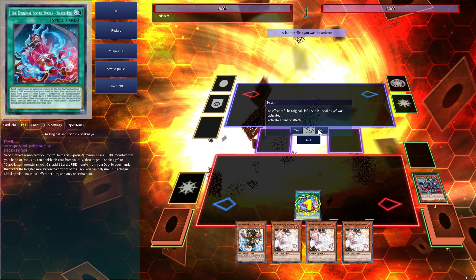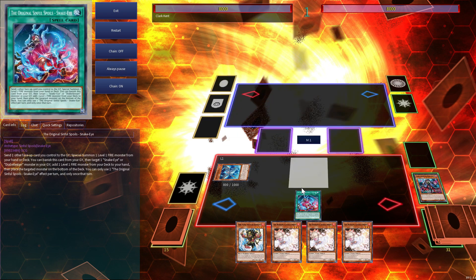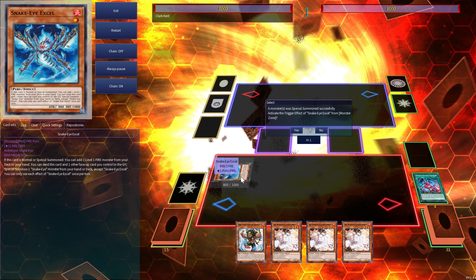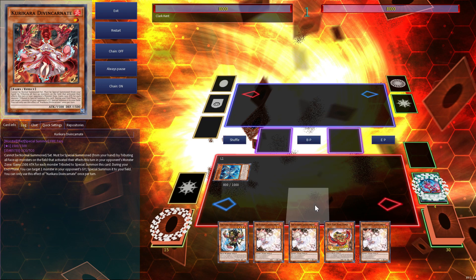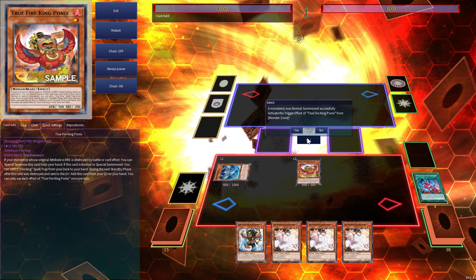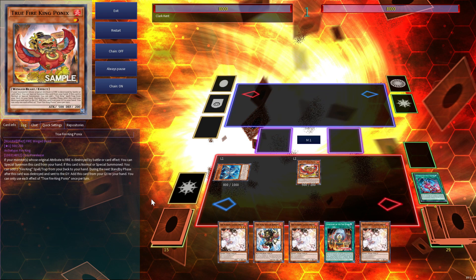Now you can send Diabal Star to the graveyard and summon Snake Eye XL. The reason why we're summoning Snake Eye XL is because we want to use this effect later in the turn, and you also have an extra body on the field for Link plays. We'll activate his effect and search for our new card, Ponix. We will normal summon Ponix and then use his effect to add Sanctuary.